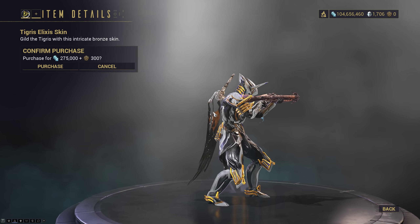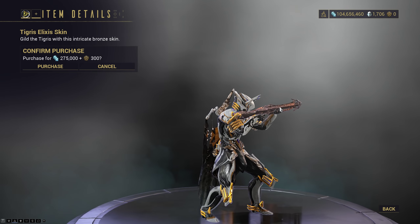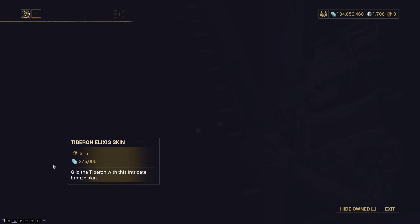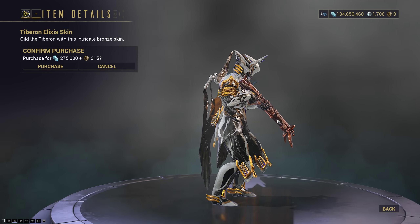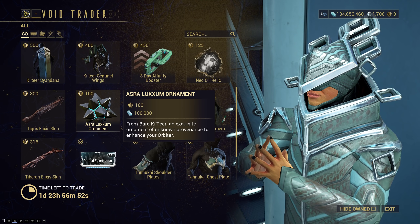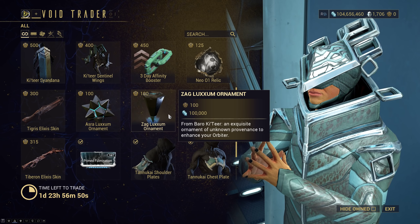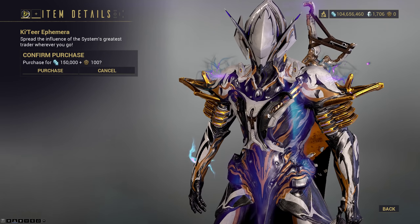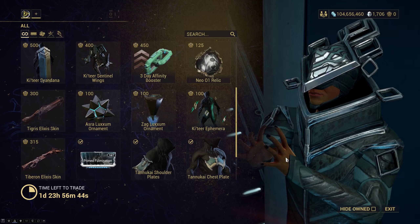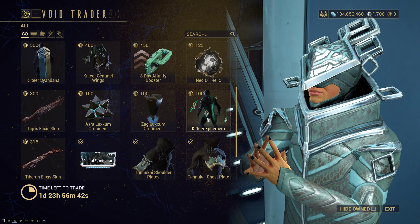Tigris Elixis Skin, continuing from the Elixis Series — there's another one coming back. Elixis Skins always look pretty nice, so if you like that bronzed Victorian aesthetic, feel free to pick these up. As for Luxum Ornaments, that's for your ship, as well as Zag Luxum. Couture Ephemera — you just get diamonds coming up in front of you. I don't really like it that much, but it's a collector's item.